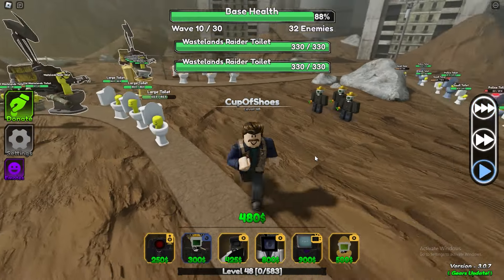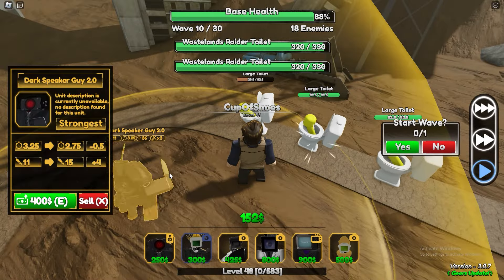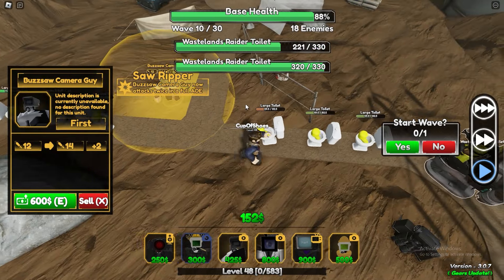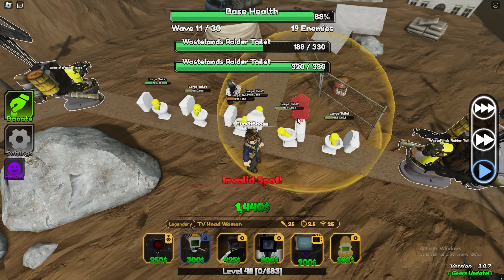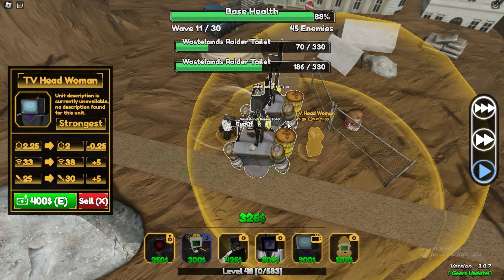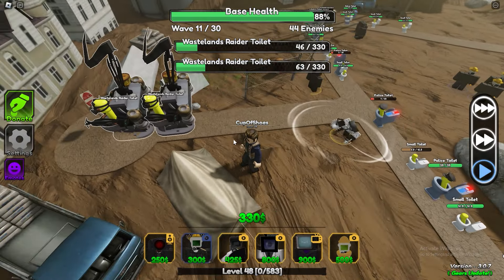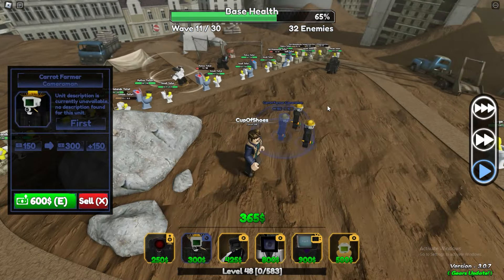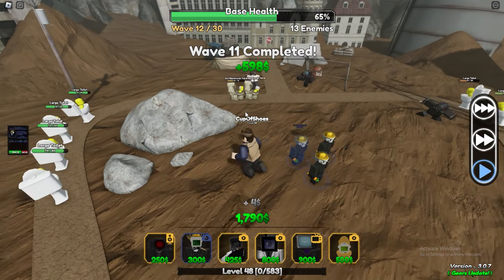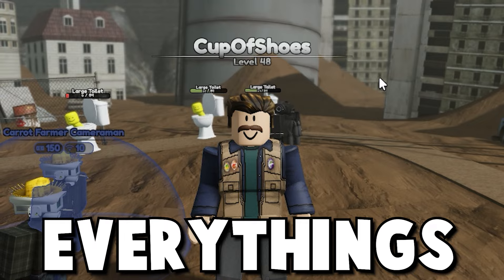Wasteland's raider toilets are coming. Let's upgrade this dark speaker guy so at least one side will be handled. He's actually taking some toilets out and doing a great job. I'm going to skip right when they reach this area and place this unit here on strongest. At least she got them very low. I didn't really prepare for those kind of enemies. Looks like every 10 waves there will be a boss. Let's skip and upgrade this guy, then invest money in these carrot farmers again.